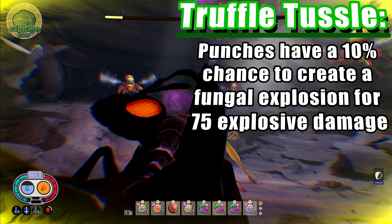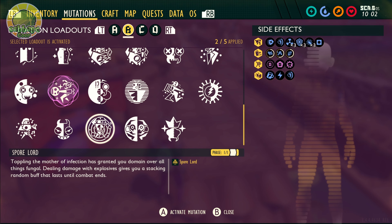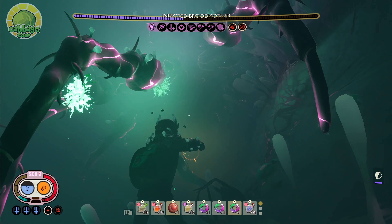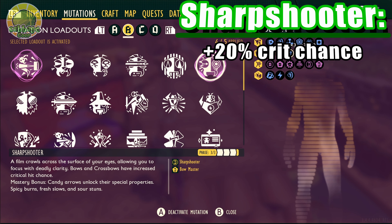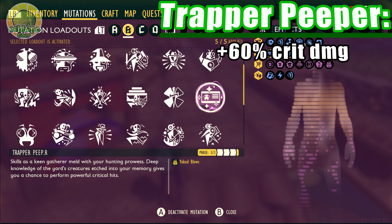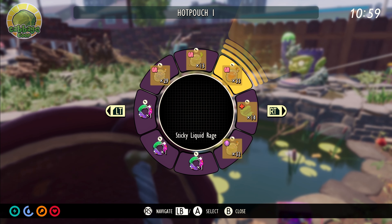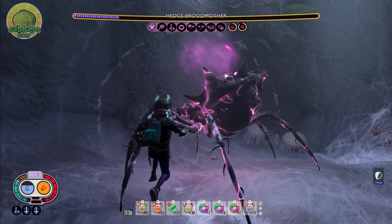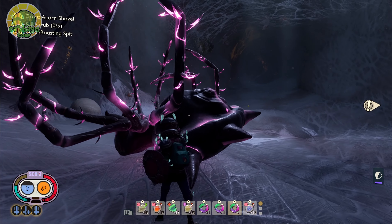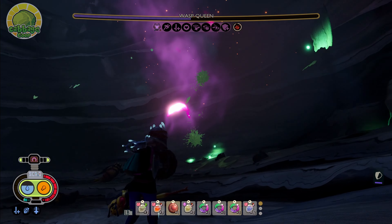Next is Truffle Tussle. This gives each of our punches a 10% chance to cause a Fungal Explosion, dealing 75 damage in a wide AOE. We combine that with Sporelord for a wide variety of buffs stacking up to 50 times each. Sharpshooter for a hefty 20% critical hit chance. And Trapper Peeper to boost our critical hit damage up another 60%. We bump this up even higher with Perfect Toast, Boss Sauce, and Liquid Rage. Combined at full stacks, this brings our critical hit chance up to 30%, and our critical hit damage is a staggering plus 260% damage, stunlocking our enemies and taking our wimpy punches to a respectable level.